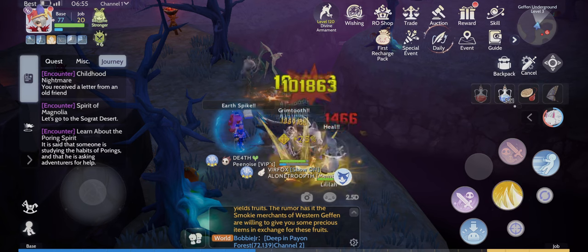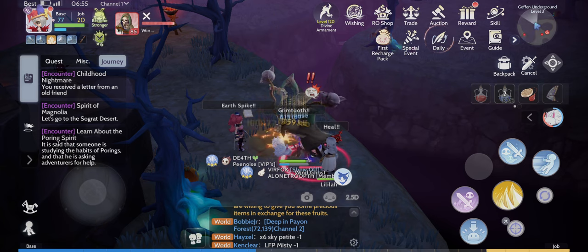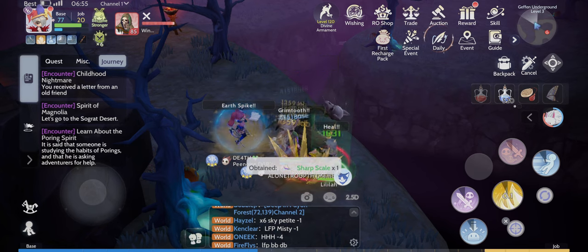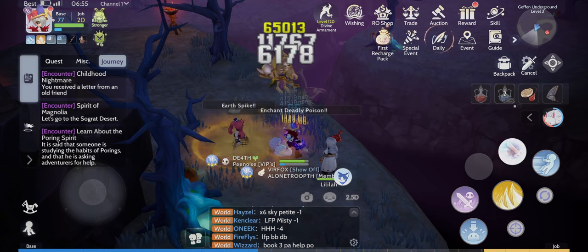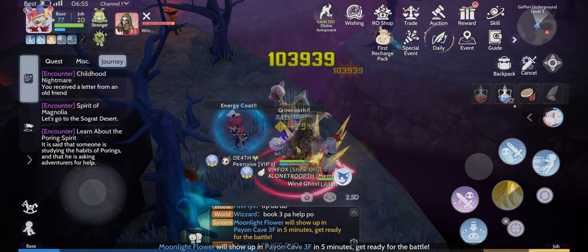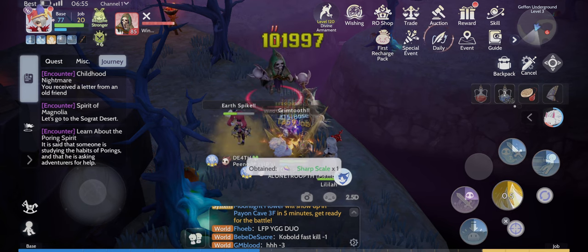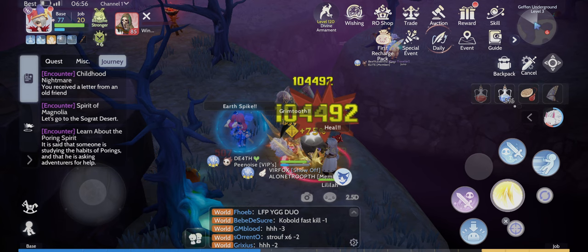100k damage, only level 77 and killing level 85 mobs! For this earth spike professor who was kill stealing earlier, I get my revenge right now. We're able to kill steal back and get revenge as well. Her earth spike has a cast time but my grim tool is instant — no cast — so we're able to grab all the mobs and experience here. Not my fault; she was the one kill stealing first. This is just my revenge.